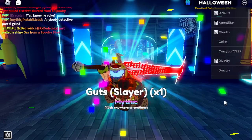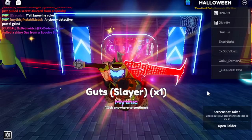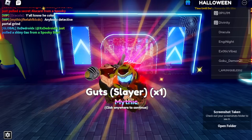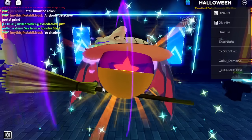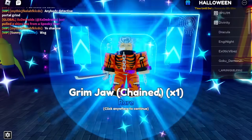Oh my God, we actually got Mythic Guts! Yo, what the hell? We actually got something! Bro. This is a skin though, isn't it? Yeah, let's go! We actually got something crazy. Your Guts is OP. Yeah, that's so good, man.